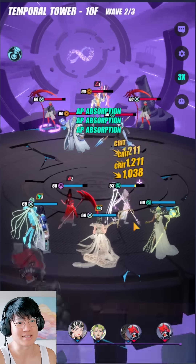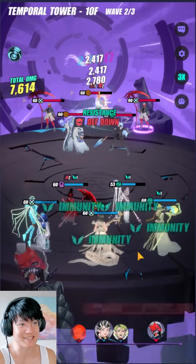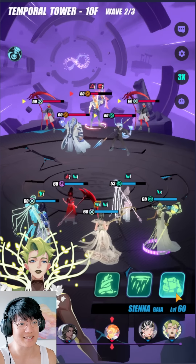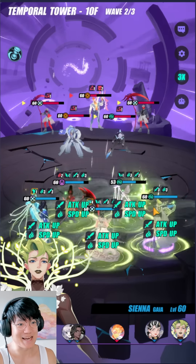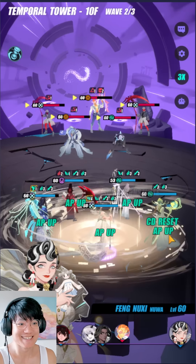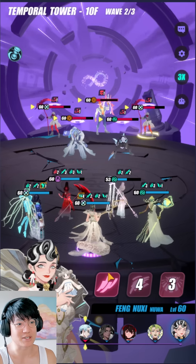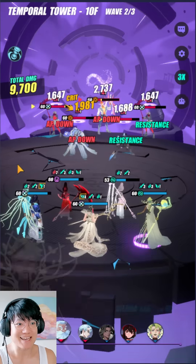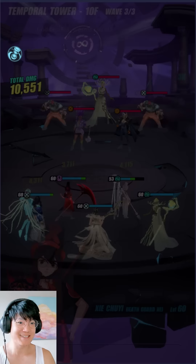Look at Nussie — so broken. The enemies are just using their normal attacks. This is incredibly broken. Now Sienna comes around and throws everything again — massive damage. And because I have four stacks of the paper talisman, look at this: my normal attack AP reductions are everywhere. And now on to the boss wave.